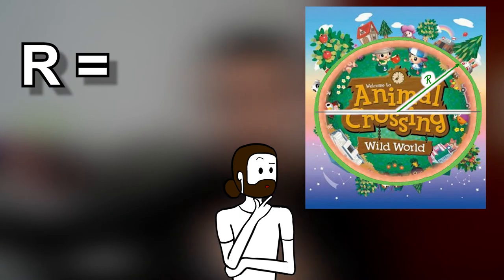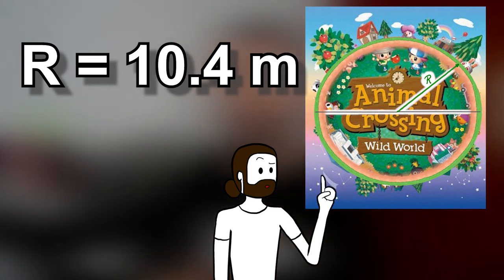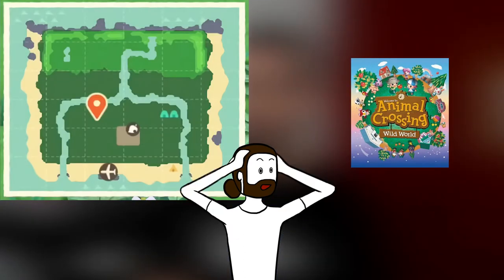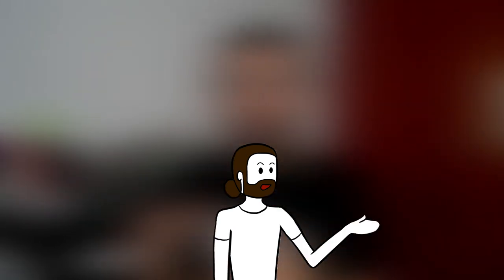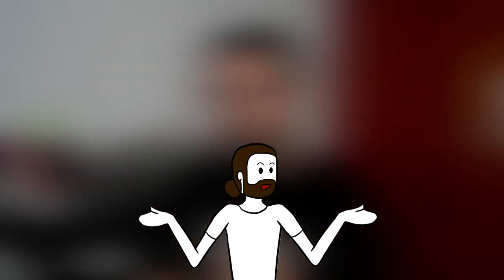So the radius is around 10.4 meters, which is quite small actually. I mean, it's obviously smaller than the Earth, but the thing is that the island is bigger than the whole world itself. I guess that's it — now you know the radius of the Animal Crossing world, so the title of the video is answered.